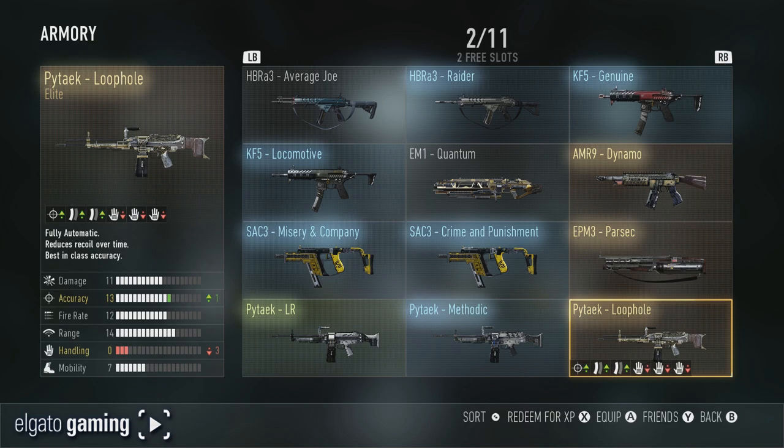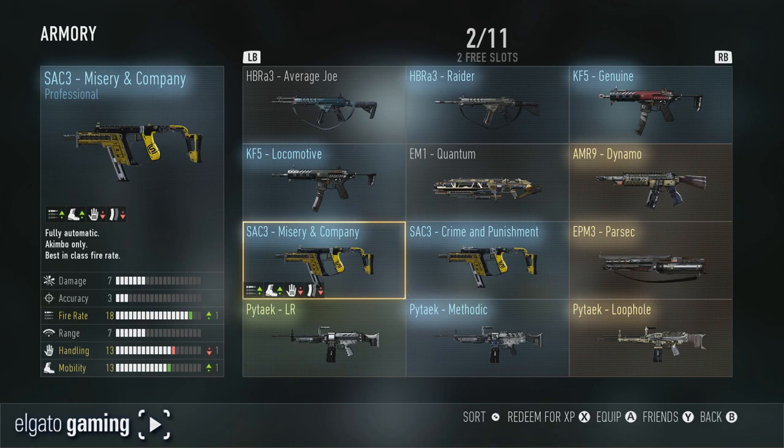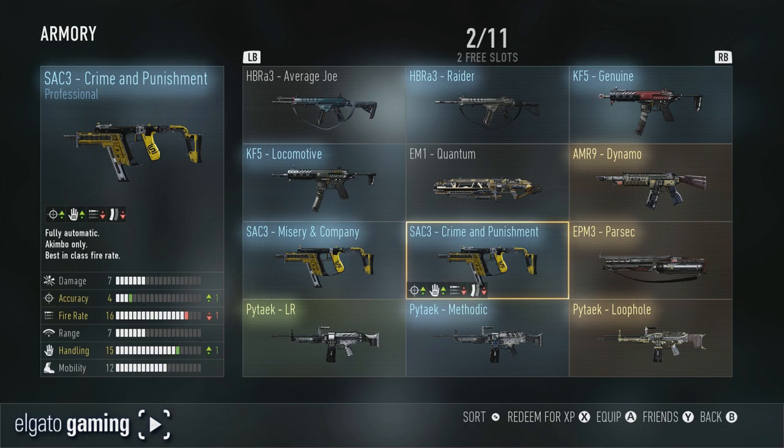Page two — we'll start at the bottom. The Pytaic Loophole, I believe I've done a video on this one. The Methodic, which is a professional, and the LR which is an enlisted. The SAC3 Misery and Company and Crime and Punishment — you can see the different stats, the fire rate is 18 on that one. I'm not really big on this gun at all and I don't have any elites of it yet either.